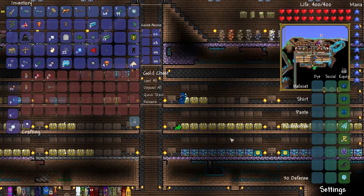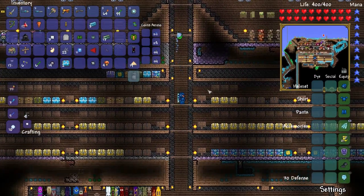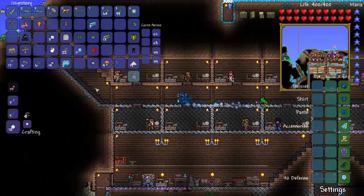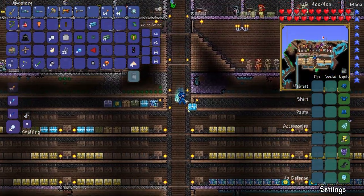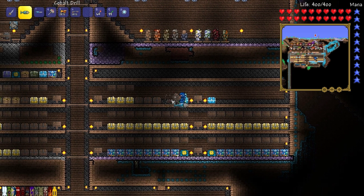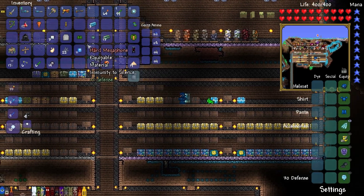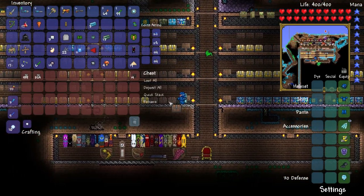Alright, we're back. I found out that the stylist is trapped in cobwebs. So we're going to go to the spider nest that's close by and rescue her, bring her to our home as an NPC so we can change our hair and outfit to look like our Minecraft character skin. I'm going to put all this stuff away first so I don't lose anything.